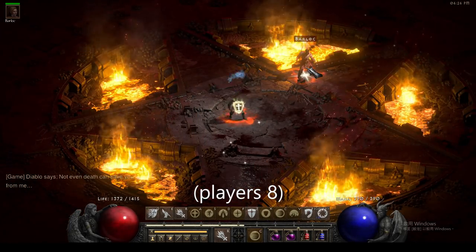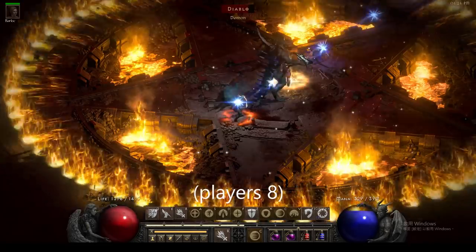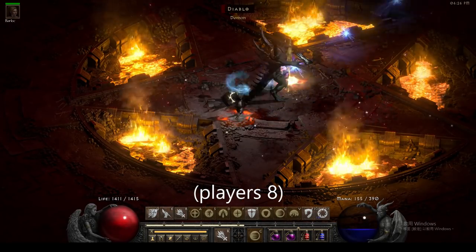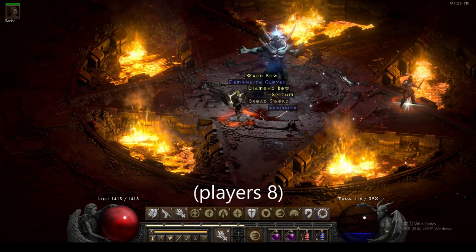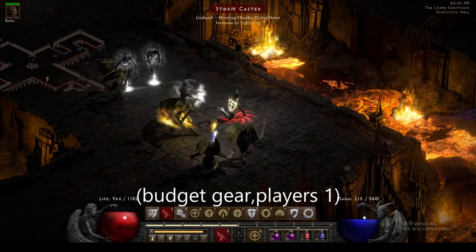Let's see how easy this build kills Diablo. Make sure that you, your Merc, and Diablo are on a straight line. Hold your button, close your eyes, have some rest for a couple seconds — and job done. No potion feeding, no teleporting, no walking around.